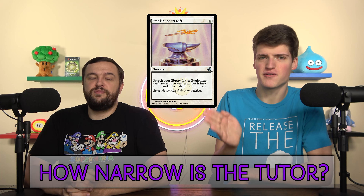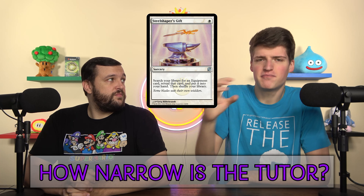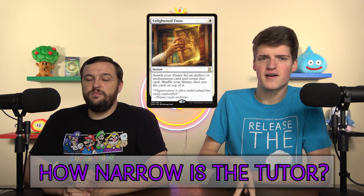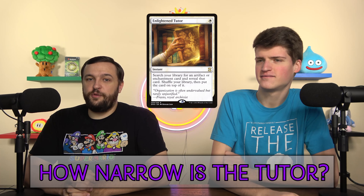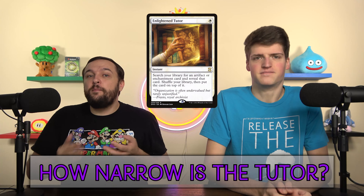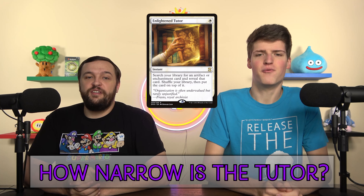Steel Shaper's Gift has the super narrow tutor target of only equipment, but it's one mana, and that insane mana cost makes it playable in equipment decks. However, you're always playing Enlightened Tutor before Steel Shaper's Gift — it's the same cost but finds artifacts and enchantments. You can find Sol Ring, a mana rock early, some enchantment for your creature. You want your tutor to get as many cards as possible. Enlightened Tutor gets every card Steel Shaper's Gift does, plus way too many more.